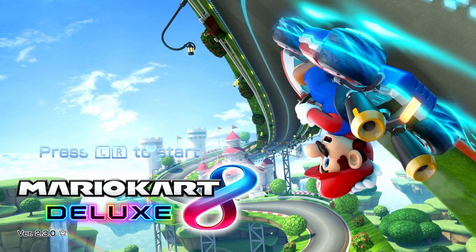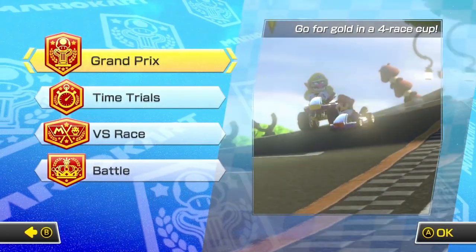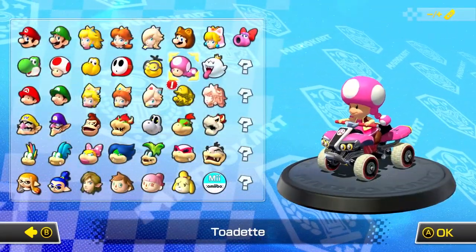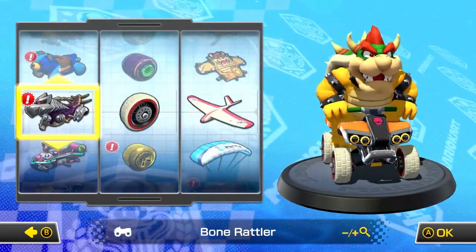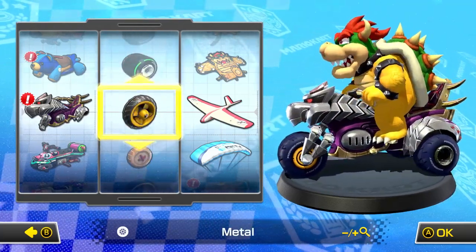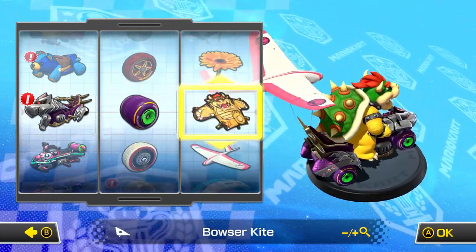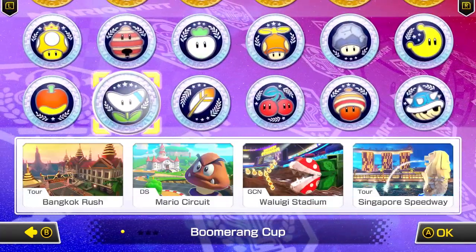Welcome back to Mario Kart 8 Deluxe Booster Course Pass. Today we're taking a look at the second cup in Wave Four - the Boomerang Cup. We'll start at 150cc and play as Bowser. I think we've got to use the Bone Rattler, and some big tires look really good. We'll get the Bowser Kite - we're all Bowser'd out!